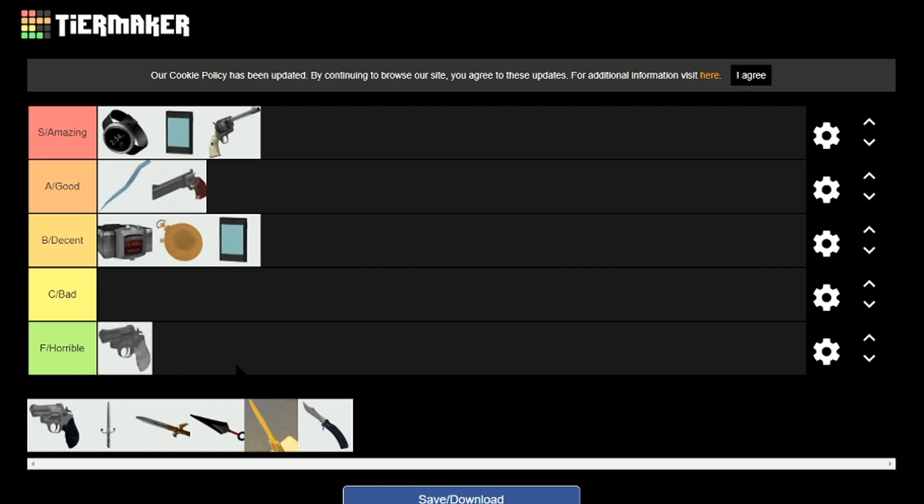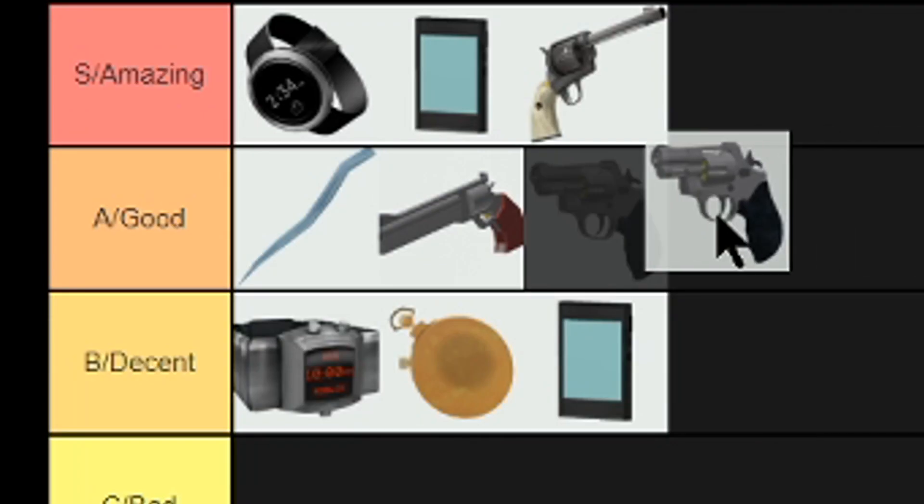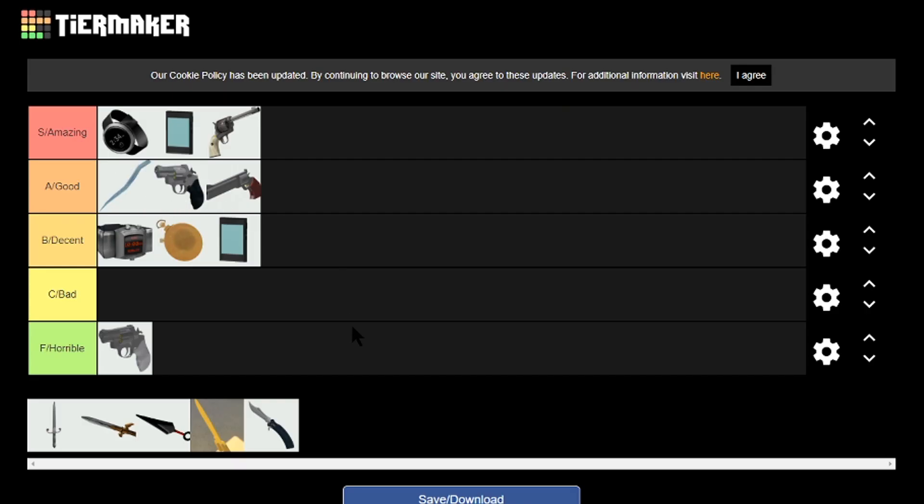Next we have the Enforcer — it goes into horrible. I wouldn't use it and I don't recommend using it unless you just want to joke around. Next we have the Stock Revolver. It's strong, does pretty good damage, and if you can consistently hit your shots you can pop off in a casual server. Because of that it goes into good, right behind the Spicycle.